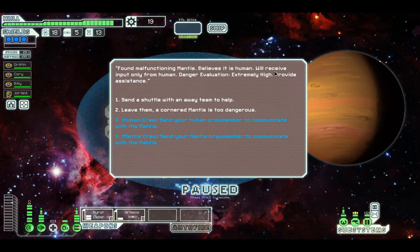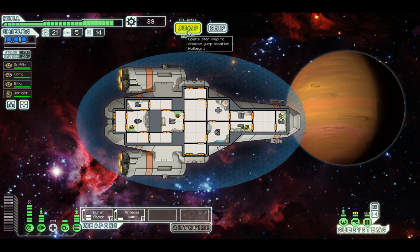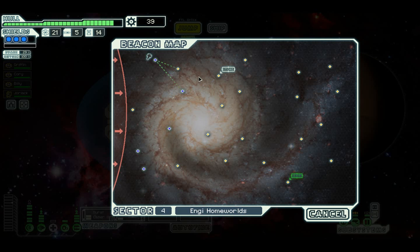As soon as you jump into the system you see a hail from a nearby civilian engine vessel. Captain appears on your screen - strange bug, can you assist with debugging? We'll listen to it. Found a malfunctioning mantis that believes it is human. Would you use the human crew? We usually end up getting a reward - it's blue so to me it means it's good. We've got scrap, and your crew member is forced to kill him. So we've got either scrap or a crew member.